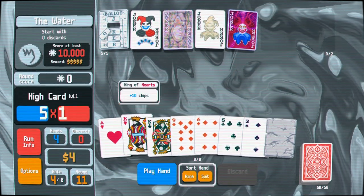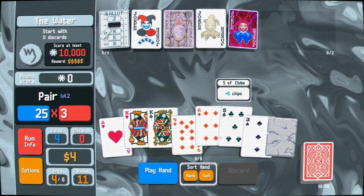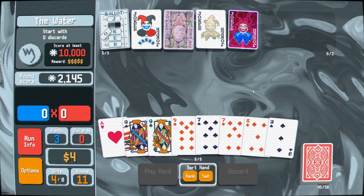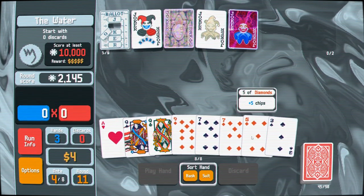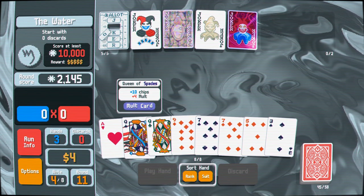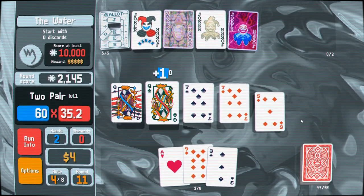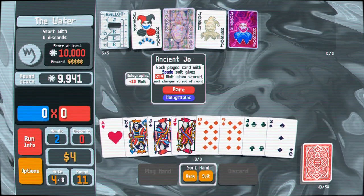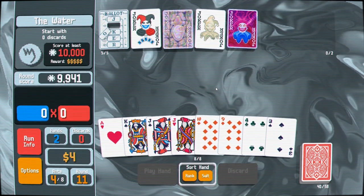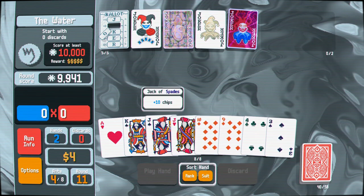Currently a times-one multiplier so not doing much for us, but it is giving us plus fifty chips because it's foil, so it's doing a little more than Stencil would. What's the suit? Spade. So let's just play a pair and some cards we don't need. Let's hang on to our spades even if they're low because they will get that multiplier. Not putting the stone card up front again — come on. They're not being especially kind with the flush draw but I'm going to try to go for it. I can't discard, so I do have to go with whatever. Might as well make it a pair and use the hand playing as a discard.